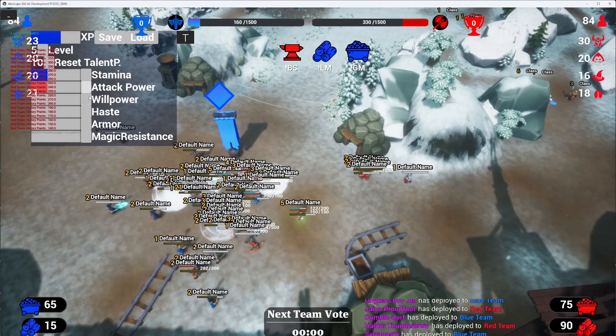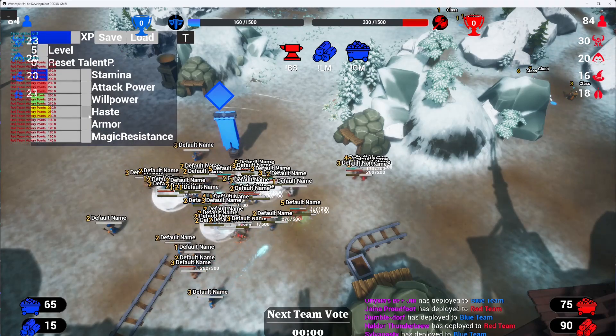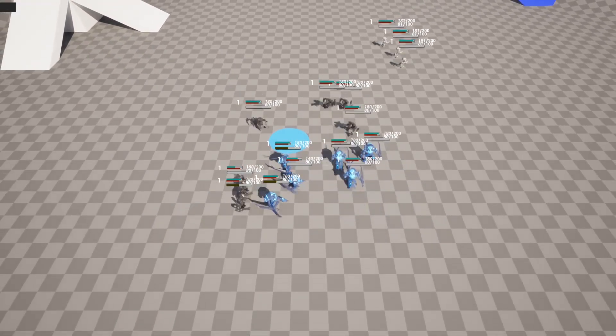The plug-in also includes a game mode based spawn system. Choose your blueprint, set a waypoint, tweak properties, and spawn your units with precision.